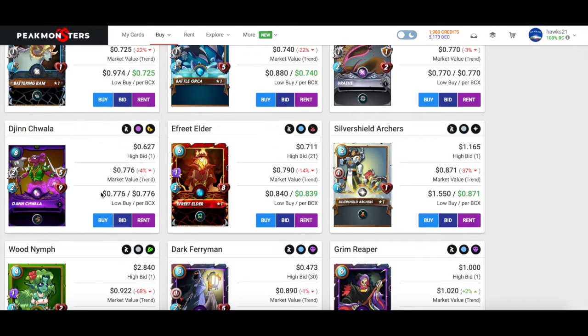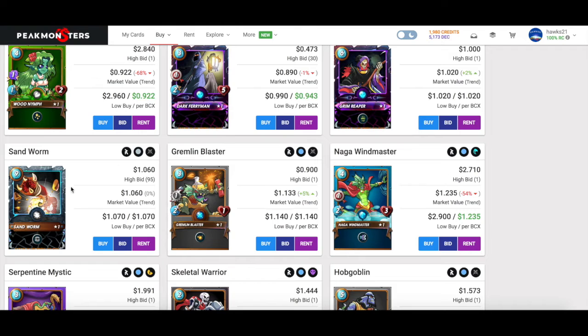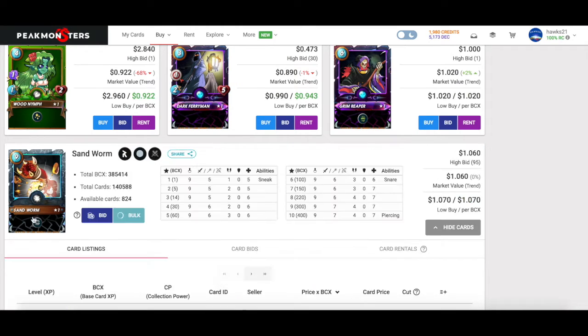I'd also pick up a Uraeus — it's a neutral Sneak card. You can do a nice magic play with the Demented Shark providing Inspire, the Pelacor Bandit, and then Uraeus. Gin Chuala: same thing, must-add. Efreet Elder I'm calling a must-add — getting Last Stand in bronze is really really great. Once this goes into Last Stand you're talking two magic, five speed, and 12 health — that is a great ending card in bronze and it gets Last Stand at level one.